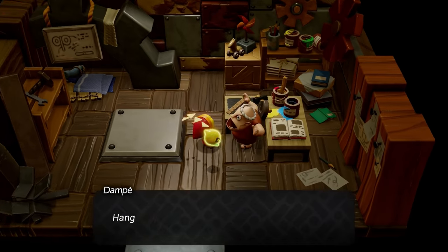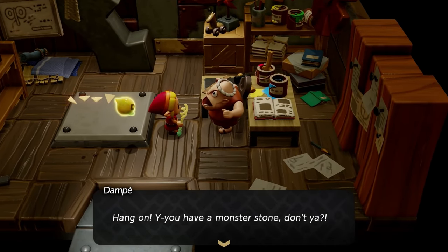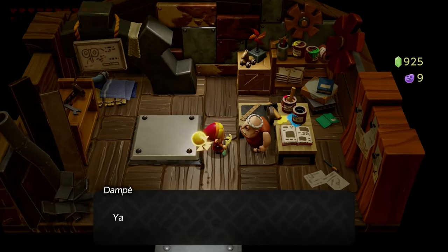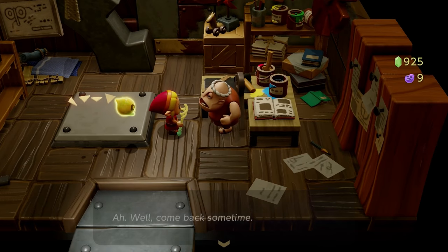At this point you also learn that Dompe takes monster stones to repair these items in case they get damaged, as an alternate currency if you don't have enough rupees. Otherwise, you can also use rupees.